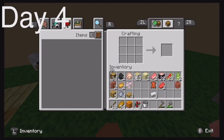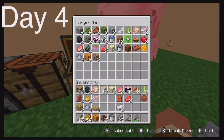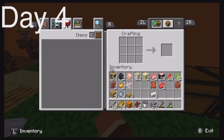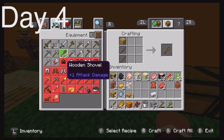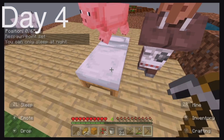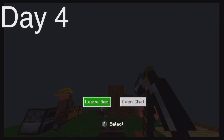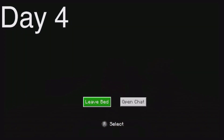Where are my sticks? I'll craft — my cobblestone's in here. Let me craft two pickaxes. There we go, I think that would be it for the day.